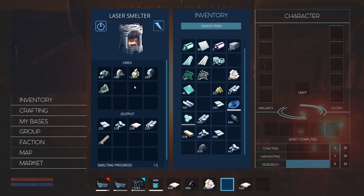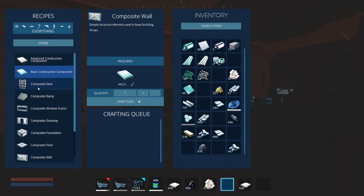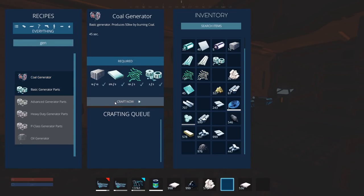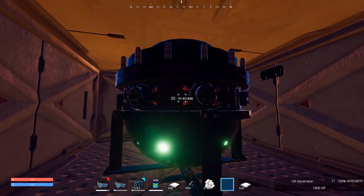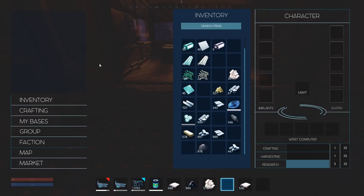I'm also making another coal generator because I don't want to deal with not having lights during the night. I'm thinking about turning everything off while I'm gone — I don't really need this stuff on right now. But before we do anything, let's go ahead and make ourselves a mech.